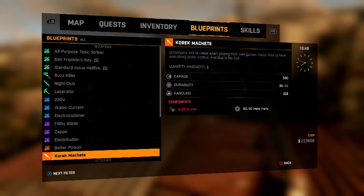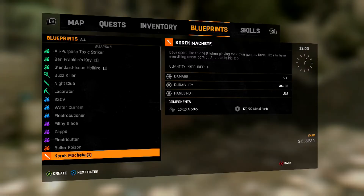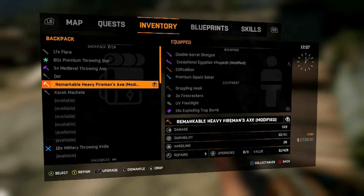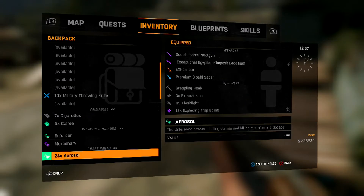Here's the machete — you need 10 alcohol and 20 metal, which really isn't that hard to find, but it took us a minute to get the alcohol. So now we are here, we're going to craft it. Once we are done crafting I'm going to show you guys what it looks like. The machete is pretty simple in itself as we craft it right here.